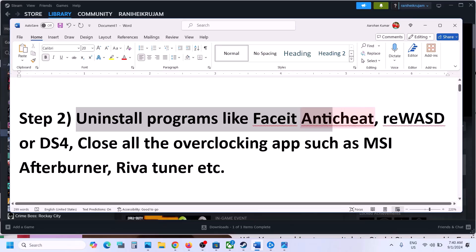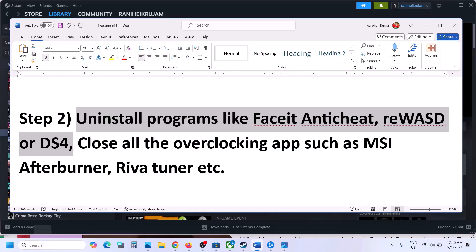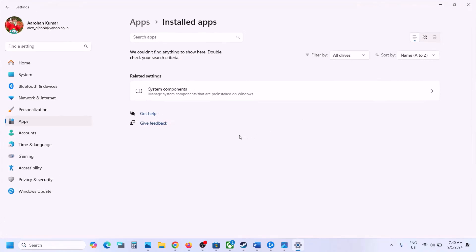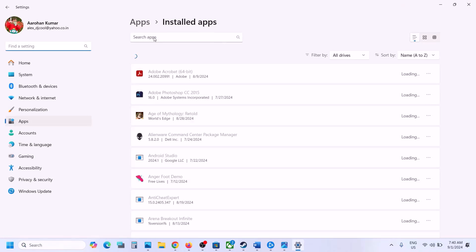The next step is to uninstall programs like FaceIt anti-cheat, REWASD, or DS4Windows. If you have these applications installed, uninstall them. Simply make a right-click and then click on uninstall and uninstall the software from your Windows.